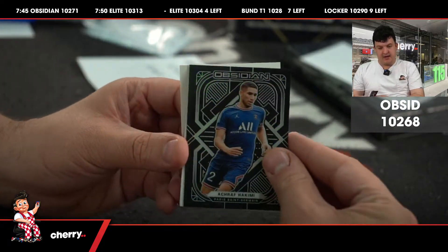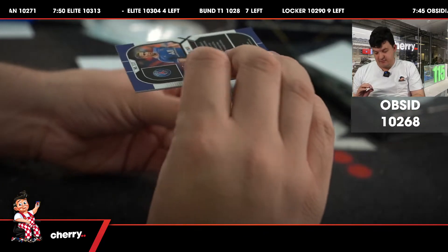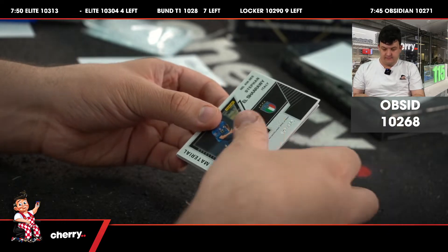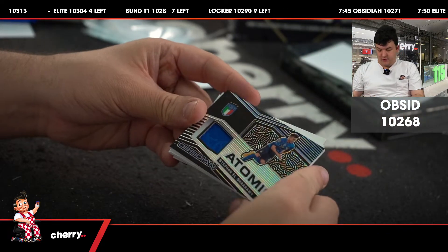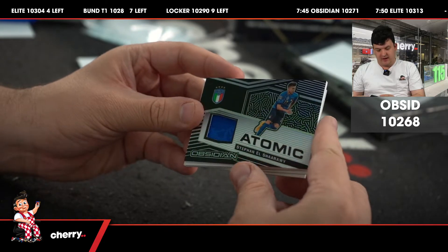And then Achraf Hakimi again for PSG — you've got a PC started — 18 of 105. Then to /149, Safvan El-Shehawi Atomic Material for Italy.